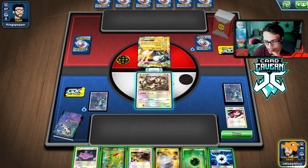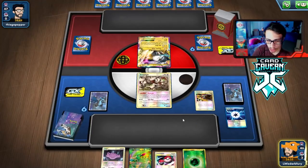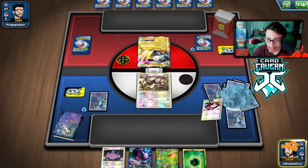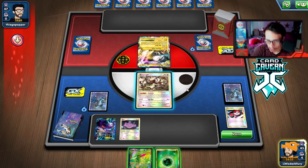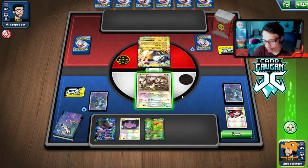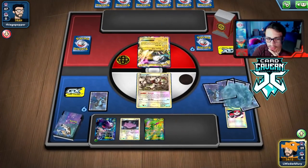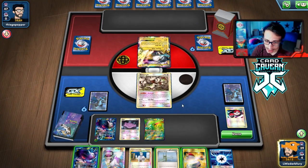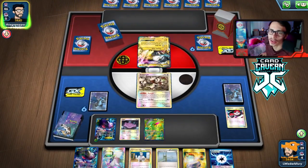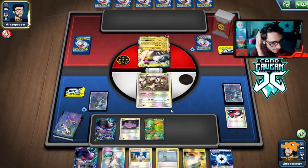Double tails — not good. We Junk Arm away Switch and Plasma Energy to get Dual Ball back. Come on — double heads to make it up! Alright, I'll take it. We get Genesect. We're banking on them having a Supporter in their hand. We bench Ditto because of Victini. We bench Virizion too — they could paralyze us. They got Ultra Balls and Fire energy, so they probably have Victini, which means we need Ditto. We need to find Mr. Mime as well.